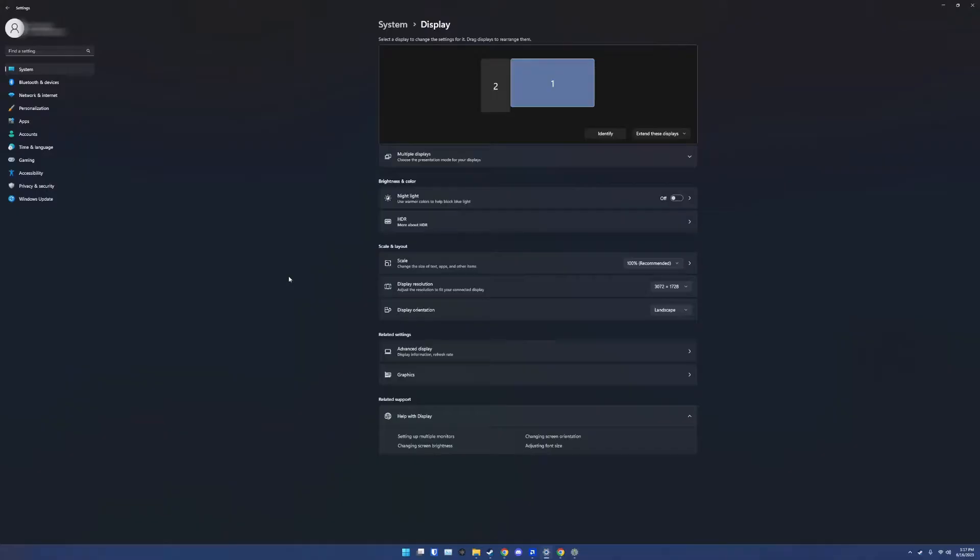Your screen should refresh and look something like this. You'll obviously notice a few things at first, like your mouse and text being significantly smaller. If it doesn't, rewind a few steps back and ensure you followed each step correctly.